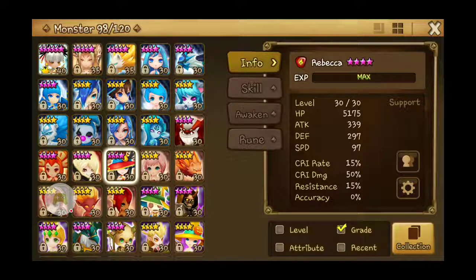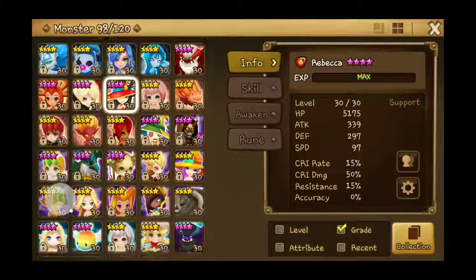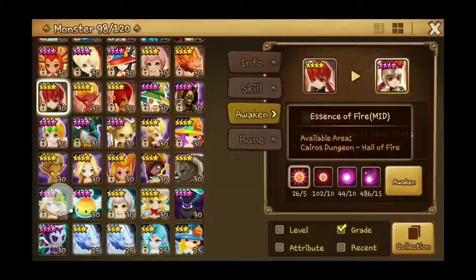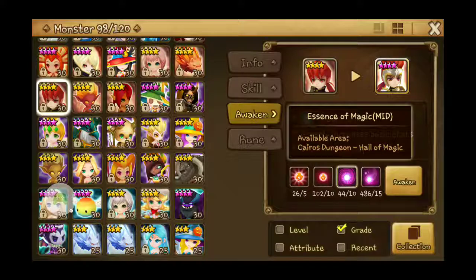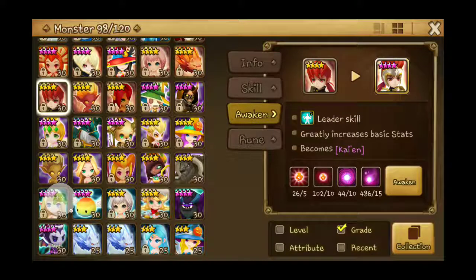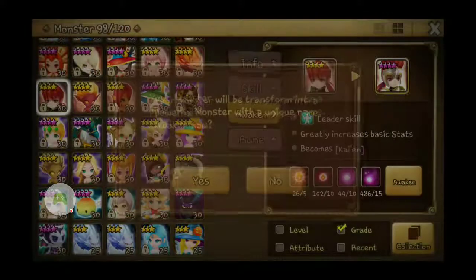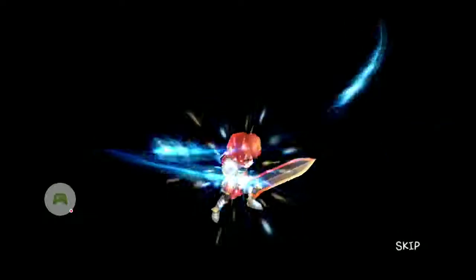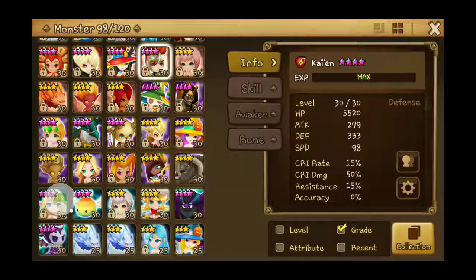The next one is a Fire Vagabond. To awaken him, we need 5 Essence of Fire mid, 10 Essence of Fire low, 10 Essence of Magic mid, and 15 Essence of Magic low. When he awakens, he becomes — is it pronounced Kai-en? I'm not sure. Let's awaken him. I love his hair, it's so dope!